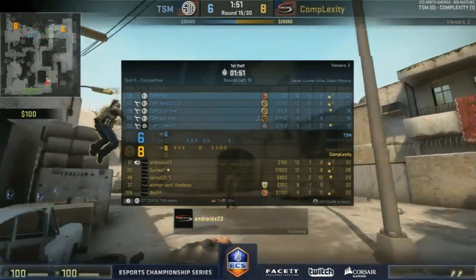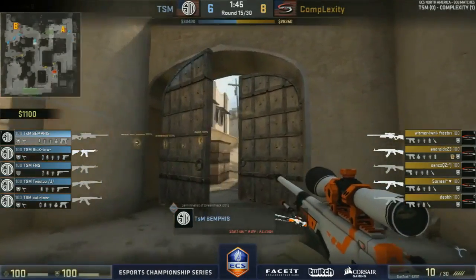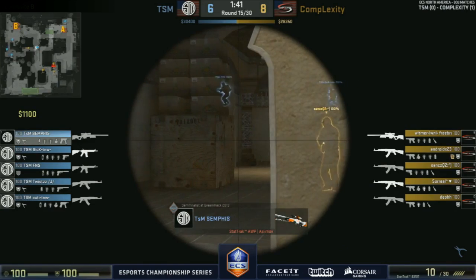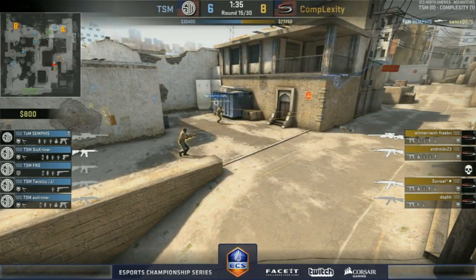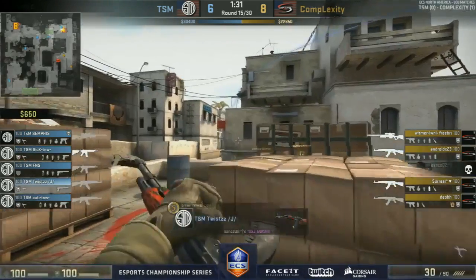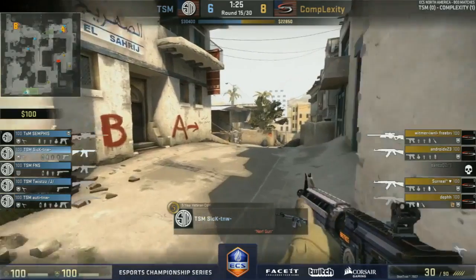Anyway, we're going to round 15. TSM on the back foot in terms of economy but bounce back with that aggressive push. Semphis looking to lower B, gets toward Sanks, closing up B as well — great aggressive play, funneling the terrorists toward long. They have to act fast, lost the entirety of the map. Going to be challenged by Twist as well — he might go for a quick shoulder peek for information but doesn't need to commit.